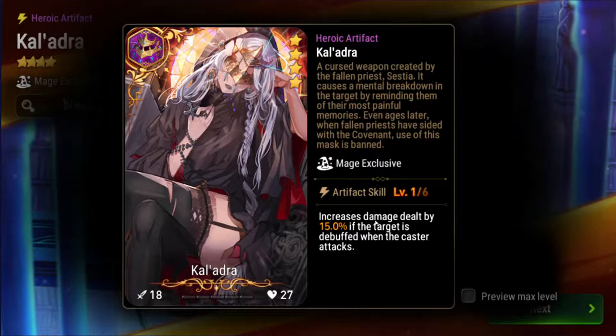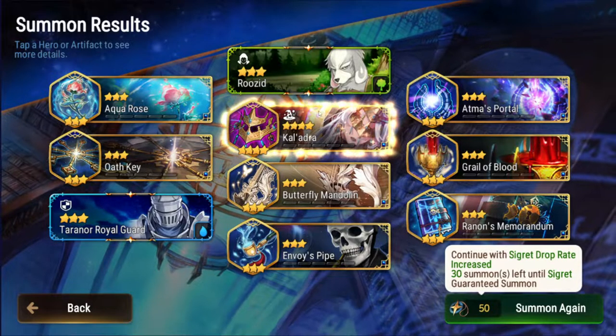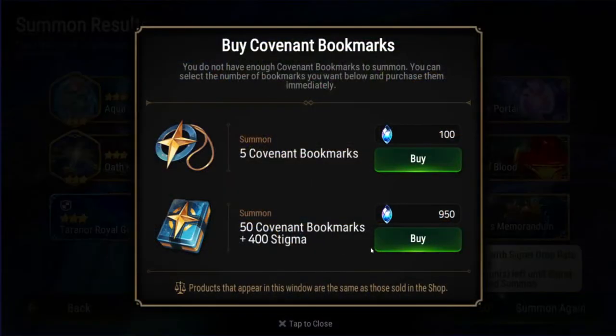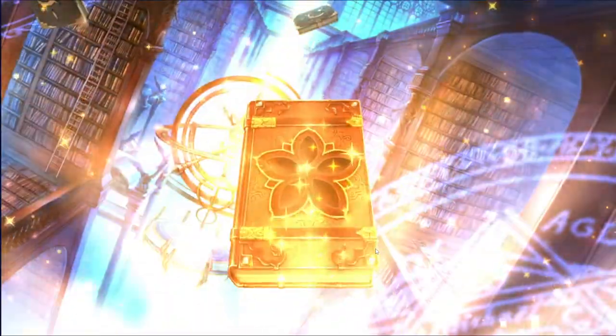Collateral is kind of interesting to me — it's one of the artifacts that's been in the game since the very beginning. It increases damage dealt by 15% when the target is debuffed when the caster attacks. So if you have a mage in basically any hunt team it makes sense to run Collateral. I just never liked the artwork though, and I kind of refuse to use something if I don't like the way it looks.